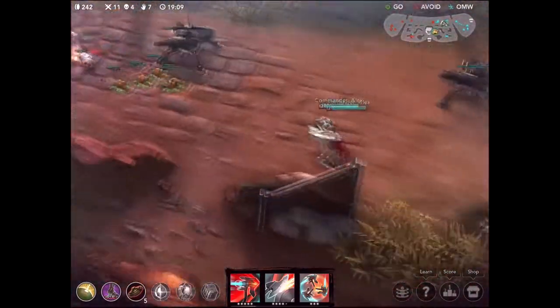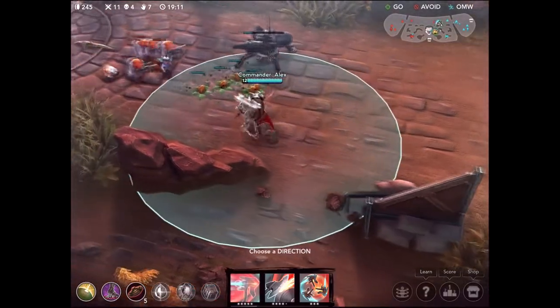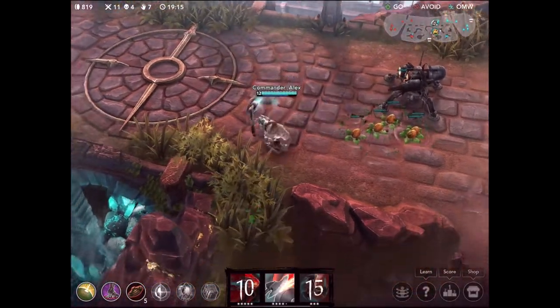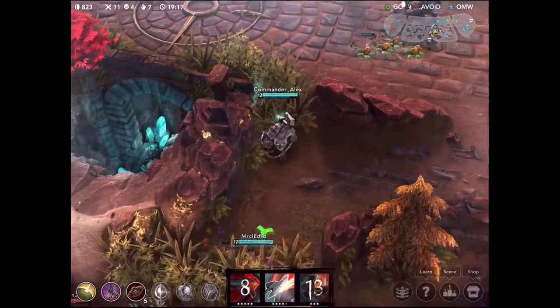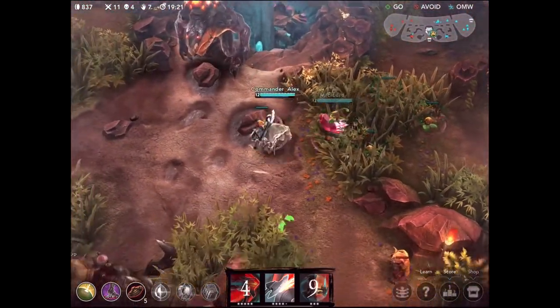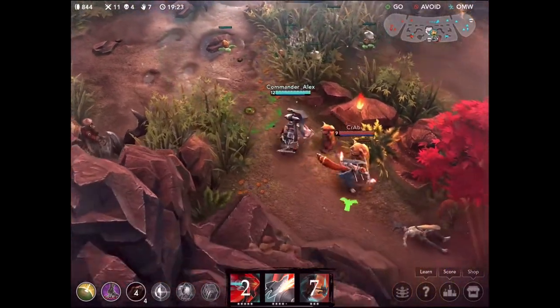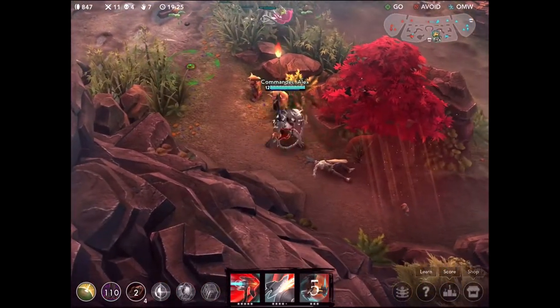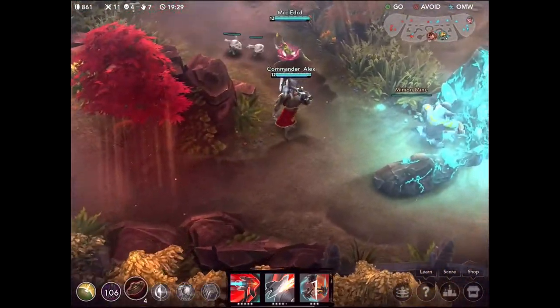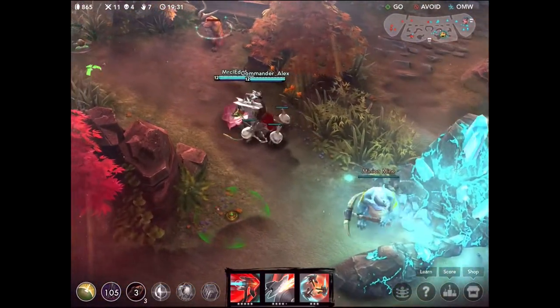Right here I'm going to use something I really like - easy farming. We're going to use our Afterburn then we're going to use Bloodsong, which is our ultimate. That's basically just going to allow us to completely destroy that minion wave and get a really easy amount of gold. I was actually thinking I could take out Taka but he used his stealth ability and got away very easily.